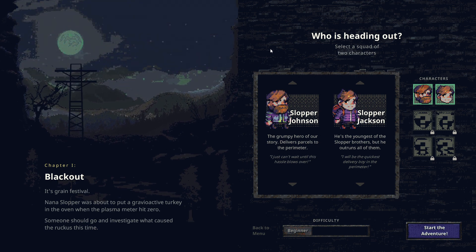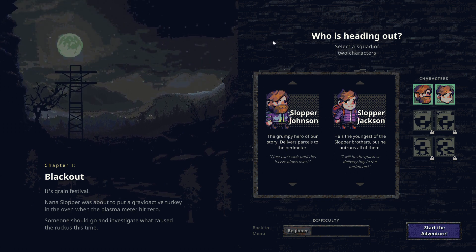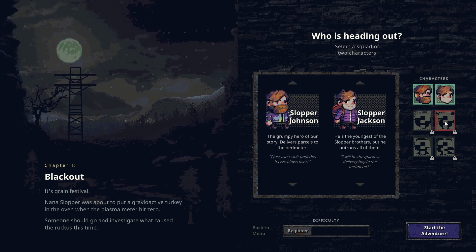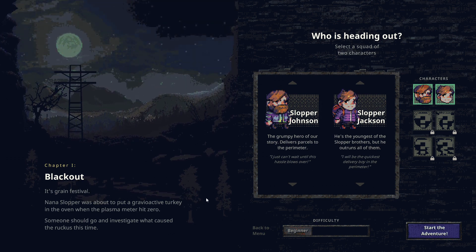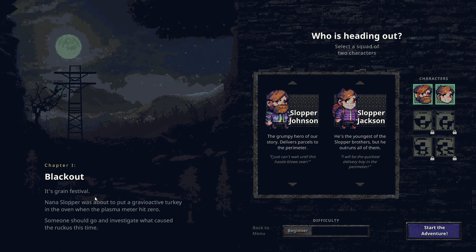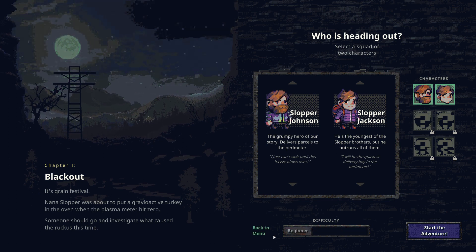Let's jump into the actual campaign - a run of this game which I haven't seen yet, only done the tutorial. We get to pick some characters; looks like we have two available and four locked. Chapter one is called Blackout - it's a grain festival, Nana Slopper was about to put a gravitoactive turkey in the oven when the plasma meter hit zero. There's some kind of gravity thing going on, time is out of order. I'll stick to beginner difficulty and start the adventure.